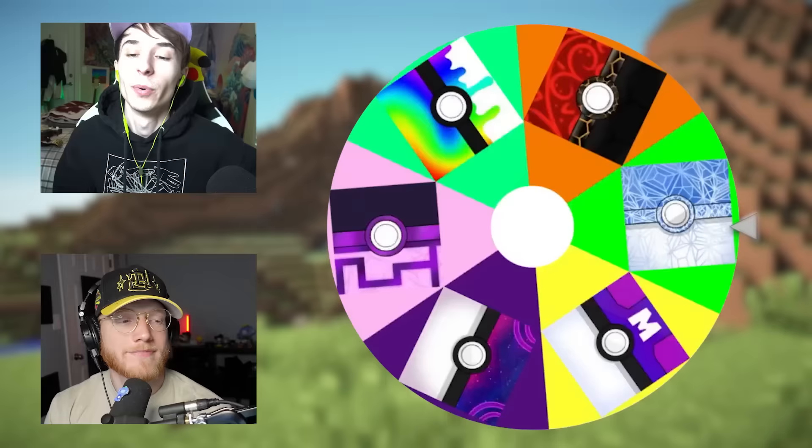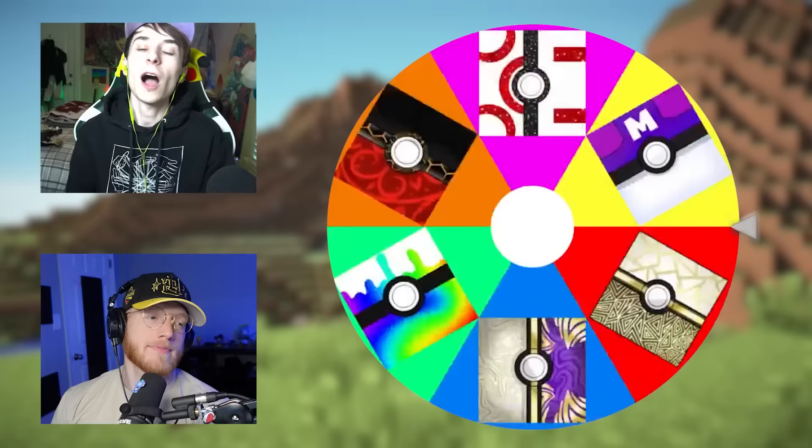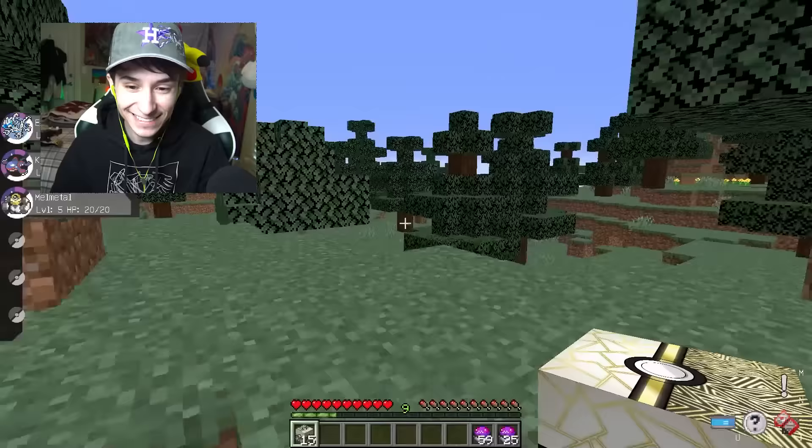Moving on now to the next round. Only Ancient and Mystery have not been rolled. I just got Ancient — let's go. On to my spin now. Please give me some gas. God Lucky Blocks! Oh my gosh — God Lucky Blocks, this is so good. First, we get a baby Giratina, a Genesect, and a Kyoleki. Baby Giratina — look at him. I might have to bring a baby Pokemon to the battle just to say I did.